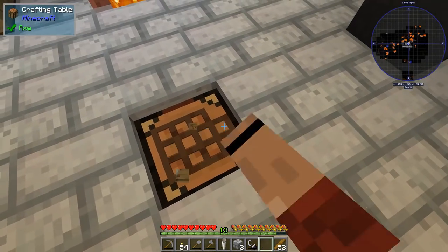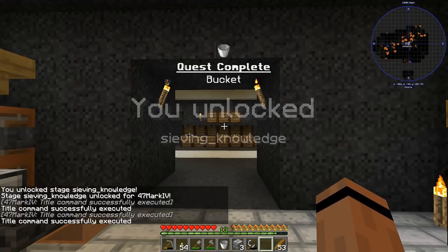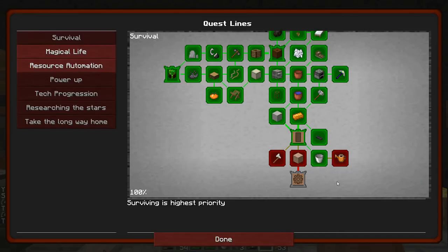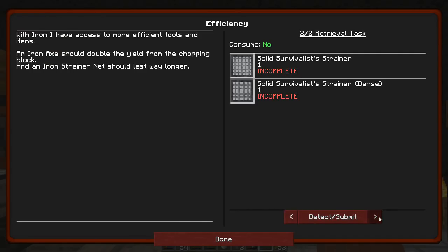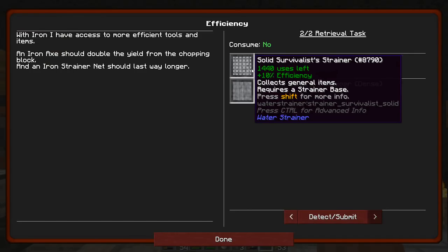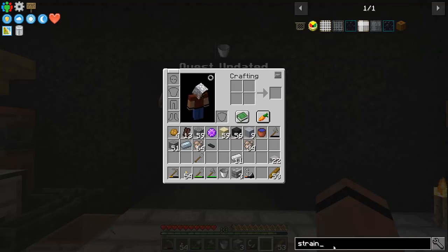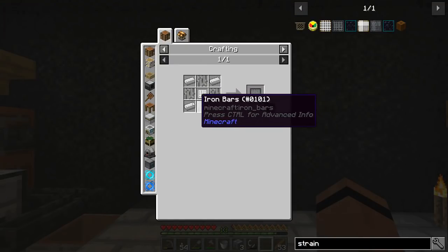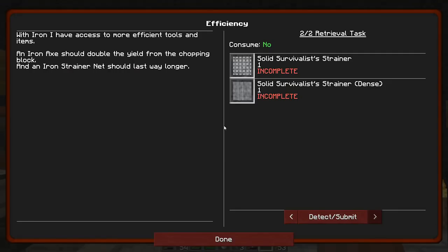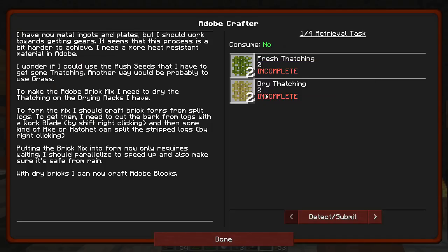Metal bucket made — nice! There was a recipe I couldn't do before because it required a metal bucket of water: a watering can! And there's also the iron tools and survivalist strainer — I'm going to need a bunch of iron and some nets for that.